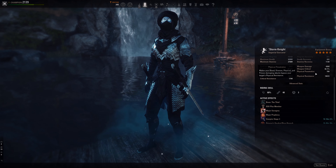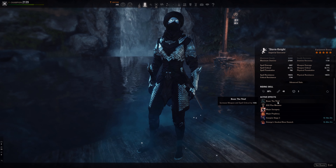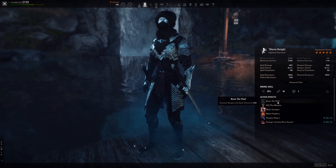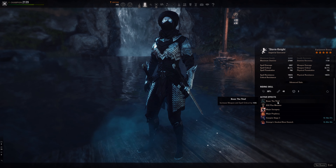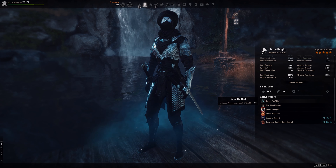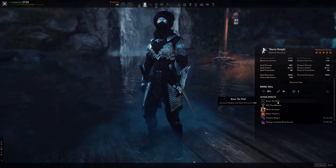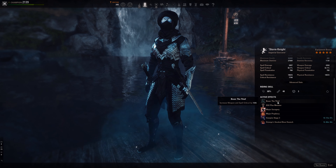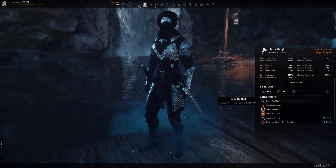All points into Stamina. The Mundus we are running is the Thief. I chose the Thief because I want to have a really high crit chance due to Crit Surge. The higher crit chance and the more damage sources you have, the more procs you get — only one per second, but Stamina sources of healing are so weak. Crit Surge doesn't scale with anything, Dark Deal doesn't scale with anything, so the only heal that actually scales is Vigor. We have to build around getting the most healing out of this class.